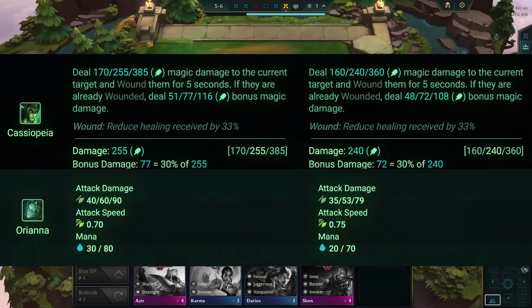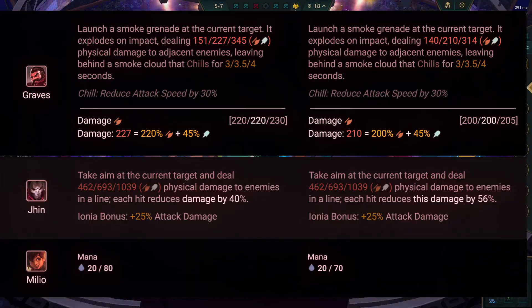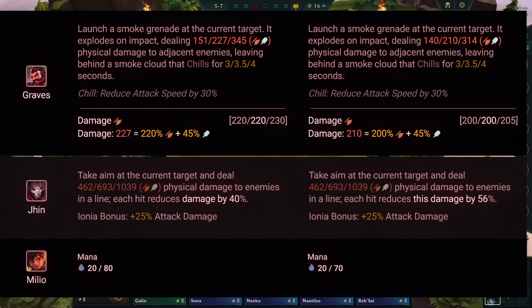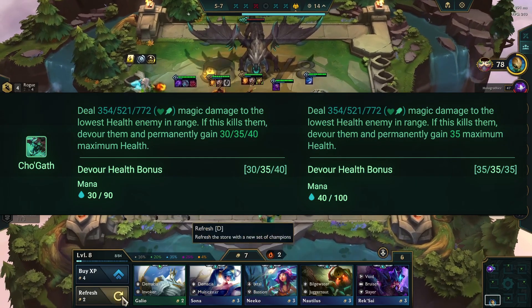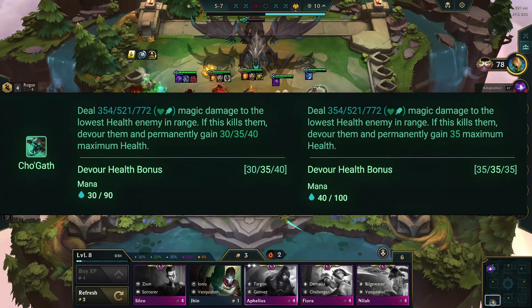One cost champions. Cassiopeia and Orianna are getting stronger with a buff. But hold on, Graves, Jhin, and Milio are getting a little weaker with a nerf. Cho'gath is in the mix too, now gaining a fixed 35 health bonus when he takes down enemy champions.